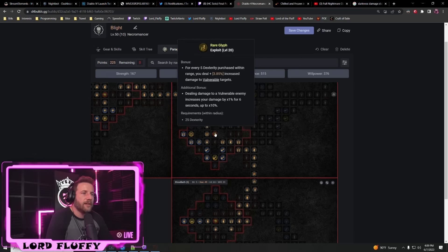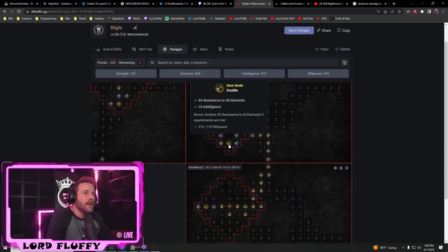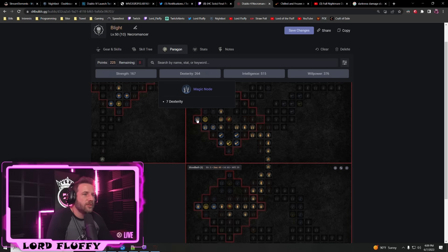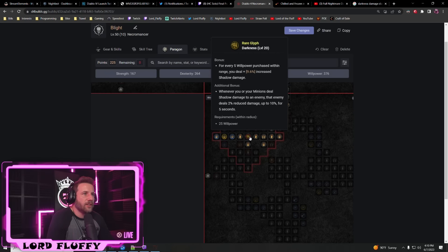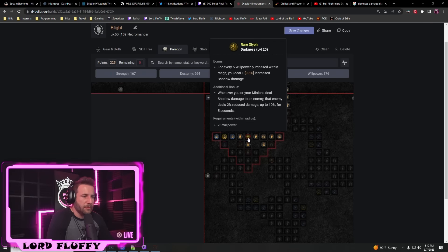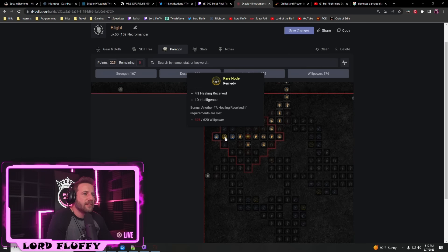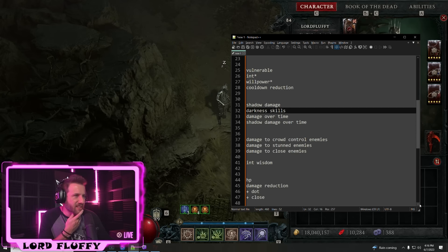Finally we path into the bone board but avoid bone-specific nodes as much as possible. We use the glyph Exploit here — one of the better options since it scales vulnerable damage, its own separate multiplier. To get the secondary bonus we need 25 Dexterity, so we path to grab those two Dexterity nodes. Then we jump into the Bloodbath board, ignore the bloodbath legendary, and go straight to the glyph Darkness — for every five Willpower in range you deal increased shadow damage, and enemies deal less damage to you when you deal shadow damage.